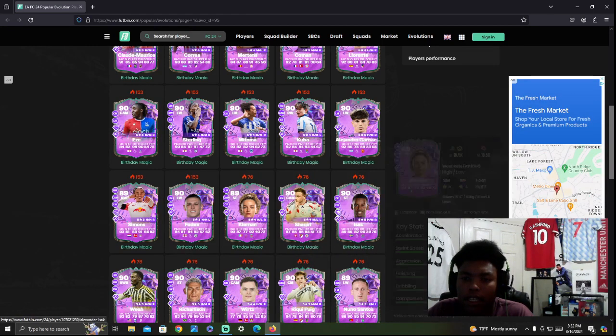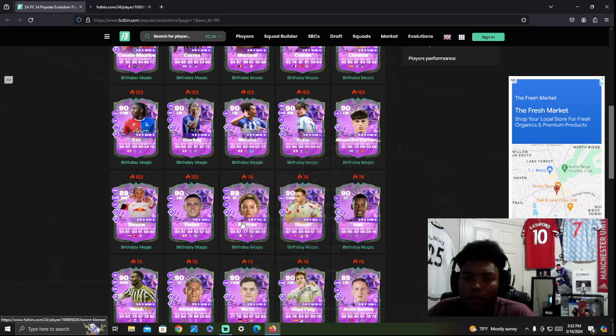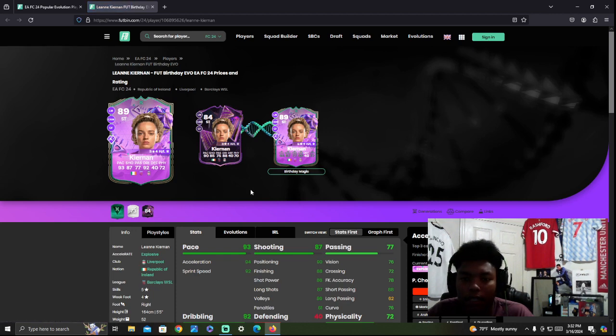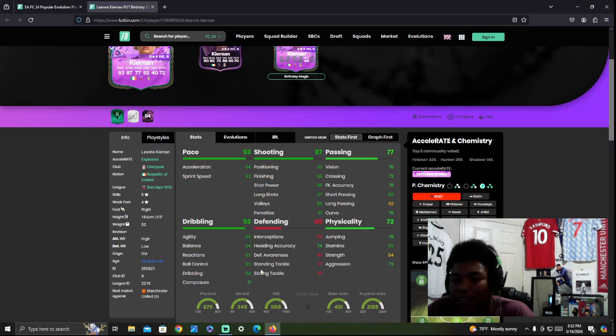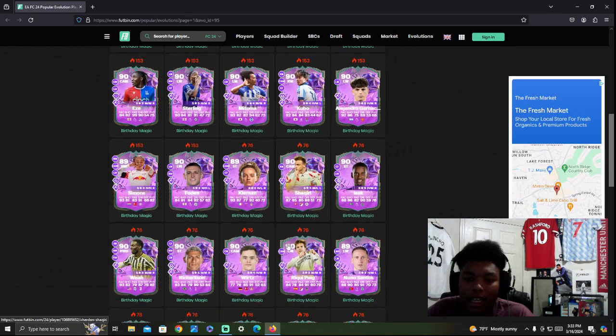Kieran — a Liverpool female player I have in my club. Five-star skills, four-star weak foot. She has really good stats but Composure at 71 is going to turn a lot of people off — Composure is huge in this game. As a super sub she'd probably do okay, but other than that, it's just a bit average.